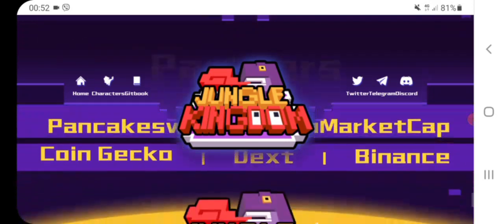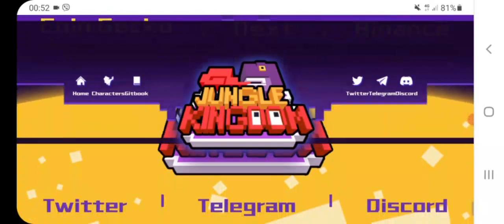For example, PancakeSwap, CoinGecko, CoinMarketCap, Dext, and Binance Smart Chain.